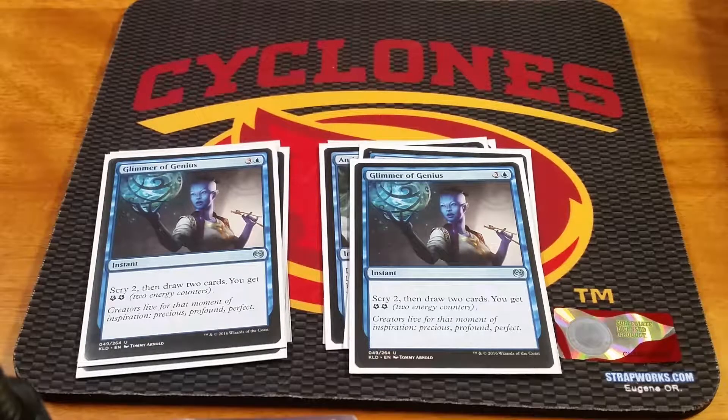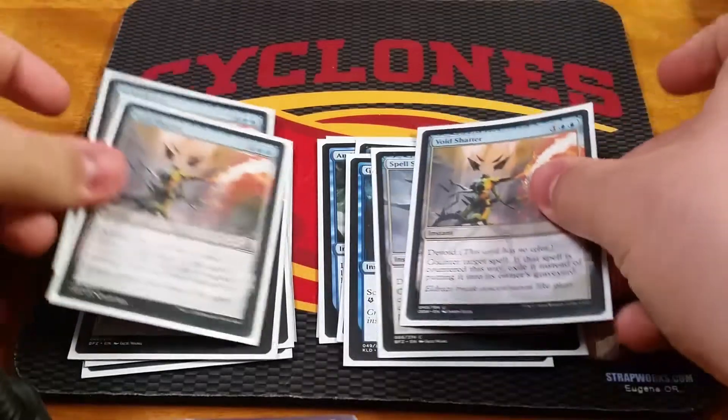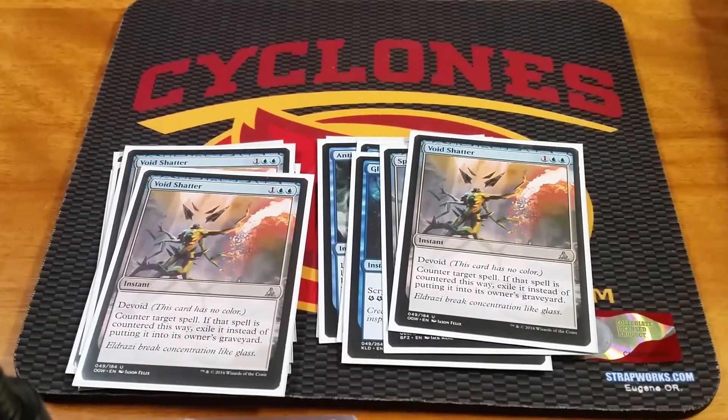Baral allows you to draw a card and discard a card when you counter something, so you've gotta have Counterspells to go with Jace's Emblem. We got 2 Spell Shrivels — counter it unless they pay 4, and if it's countered, it gets Exiled. And the other Exile Counterspell: a 3-of Void Shatter.